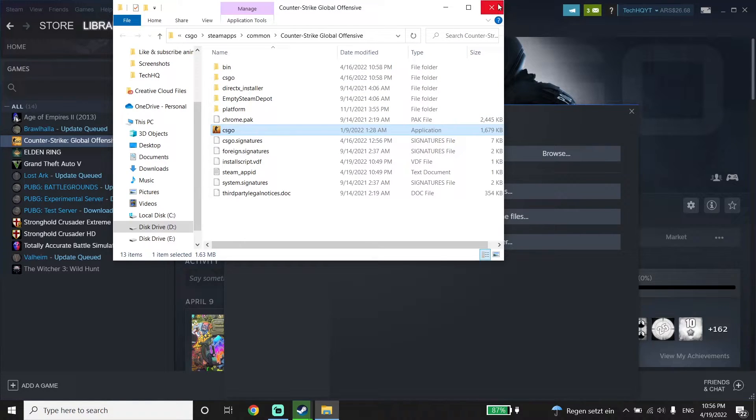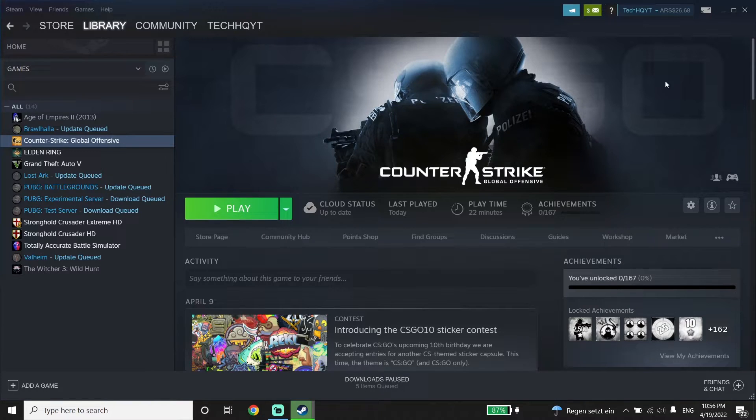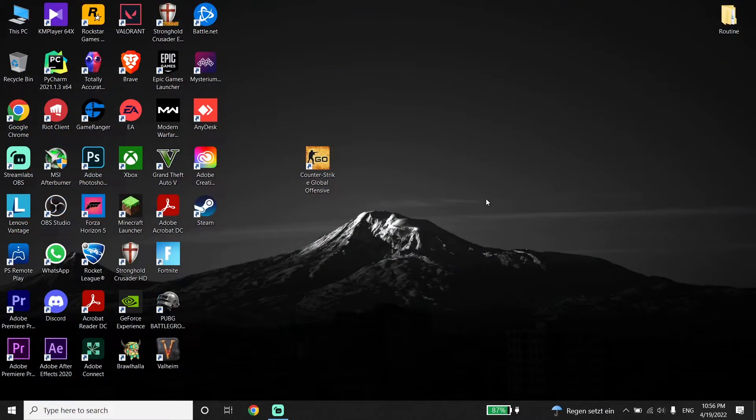If that didn't help, I recommend updating your graphics driver and Windows to the latest version. To update your graphics card driver: if you have an NVIDIA graphics card, download GeForce Experience from your web browser and update your driver from there. If you have an Intel or AMD graphics card, go to the Intel or AMD website from your web browser to update your graphics card driver.